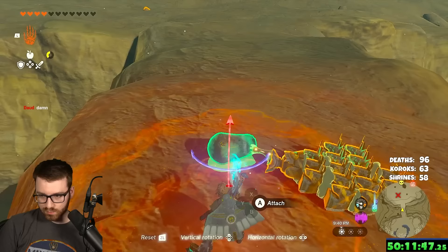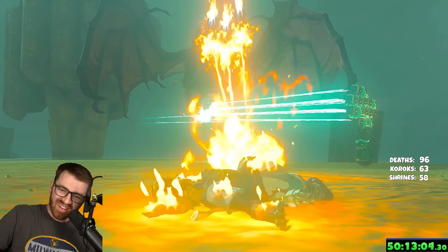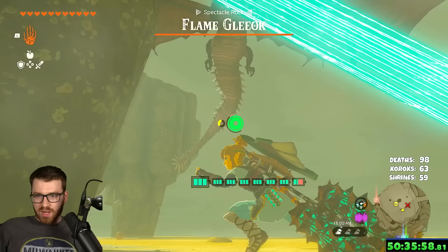Next up, we ditched the homing cars and just used a stabilizer, a construct, and a ton of lasers. It was actually starting to show some promise. Then we tried this build a bunch more times, but it was inconsistent — it would break or the Gleok would just fly out of its range.